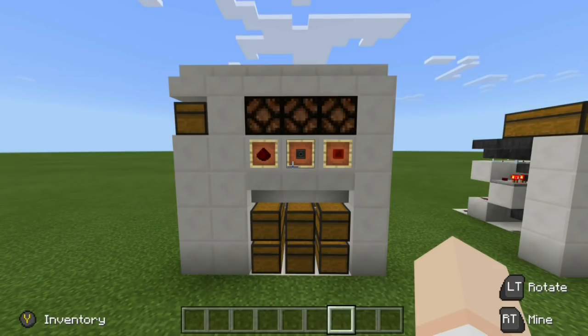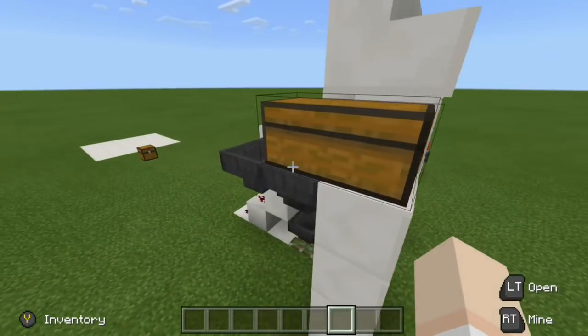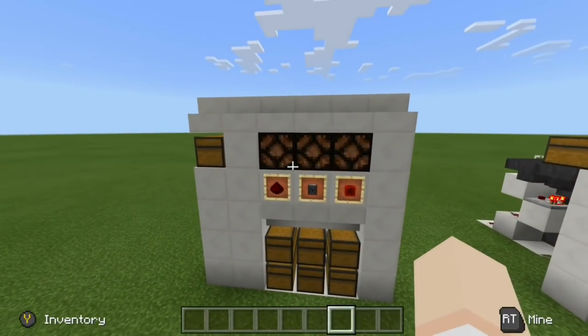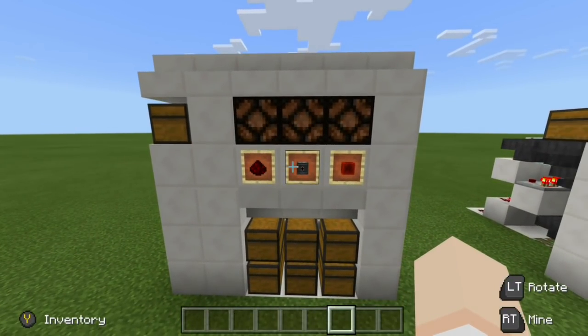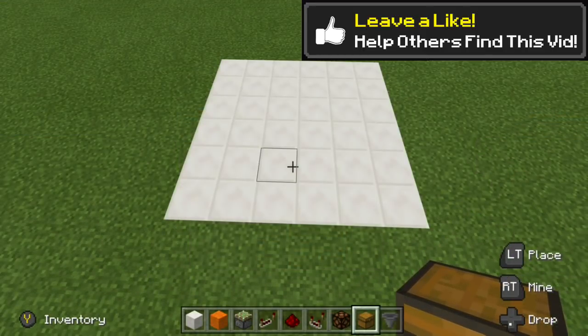As I mentioned, the top row is going to be our input — so that's our two chests up here and also our three hoppers. For this tutorial we'll be making three modules, so you'll be needing three sets of that middle row of supplies. We're going to build up one module and then go ahead and expand it from there.